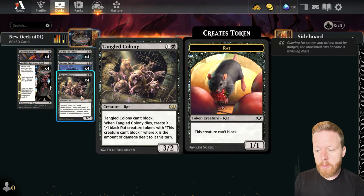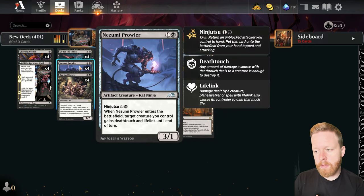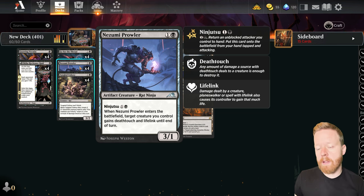Tangled Colony is two mana, 3/2, can't block. When it dies, you create X 1/1 rat creature tokens that can't block, where X is the damage dealt to this rat when it died. This thing is really good in decks where they want to block, but they can't really block without giving you a bunch of rats. The Prowler — playing four Prowlers. Sometimes it's just a two mana 3/1, but it can be ninjutsu'd into play to give a creature deathtouch and lifelink, which can be really nice in certain combat situations or if you need the life gain.